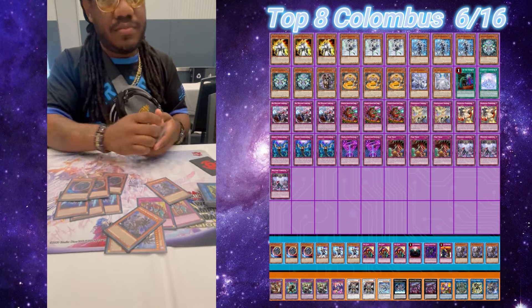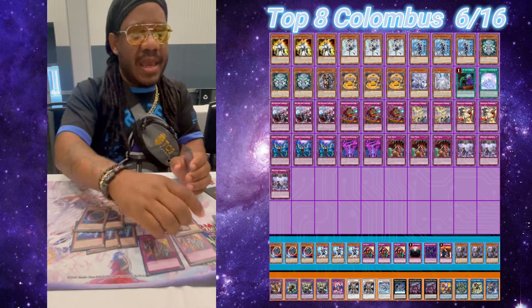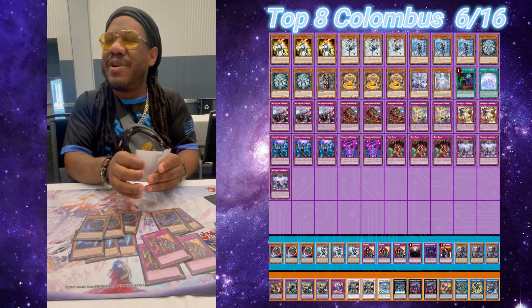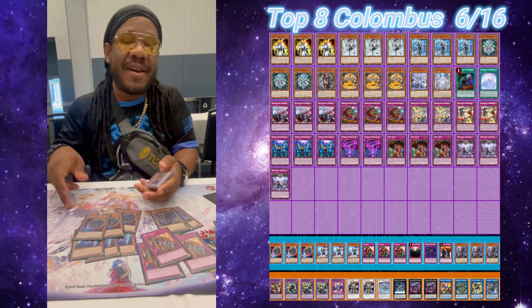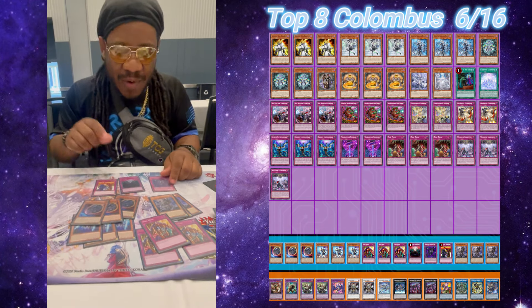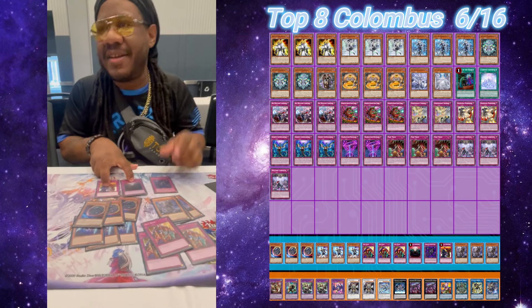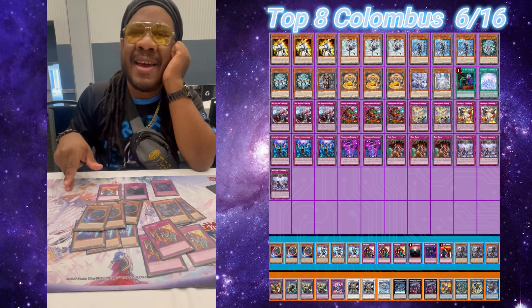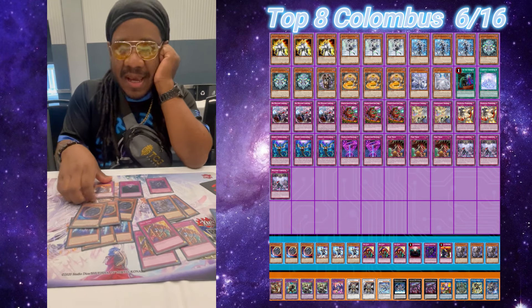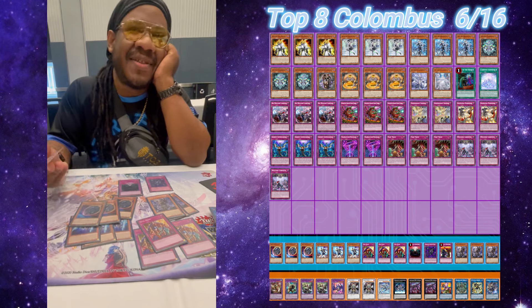Did you ever miss the second Eradicator for the Trap Trick? The way I did it — my list is based on whenever I'm making decisional cards, I have to say it's better than every other card I would want to play. I didn't want to not play Rivalry or Anti-Spell. I moved it to the side because Dermicane is more effective to open up Aureus combos, and I'd rather have this for go first.